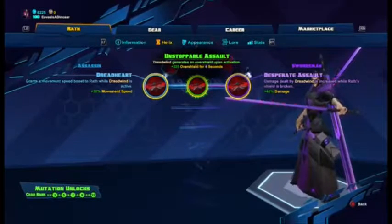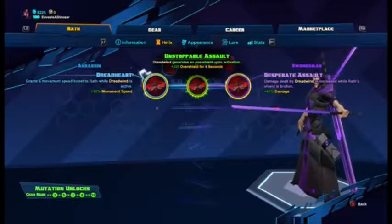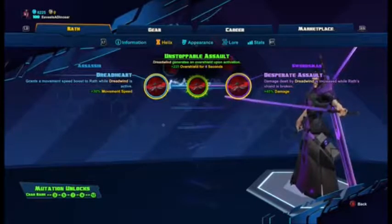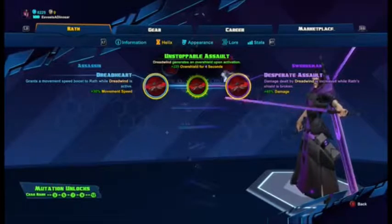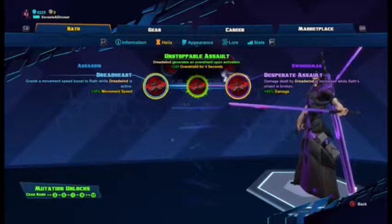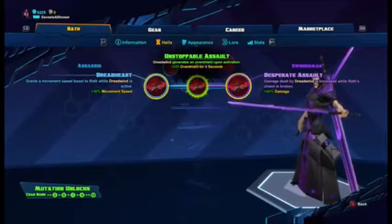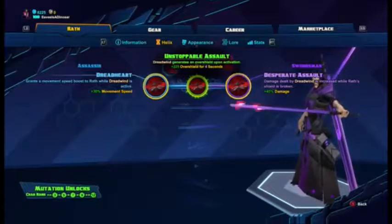Level ten: Dread Heart grants plus 30 movement speed while Dreadwind is active. Unstoppable Assault generates a plus 225 overshield upon Dreadwind activation for four seconds. Desperate Assault increases Dreadwind damage while Wrath's shield is broken. I originally used movement speed to get up in enemies' faces quicker — say you kill one enemy and need to chase another before Dreadwind ends. But since getting the mutation, I prefer the overshield.